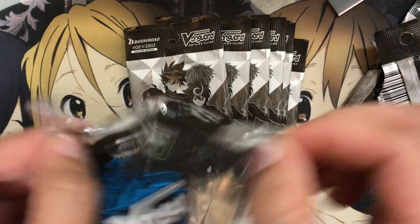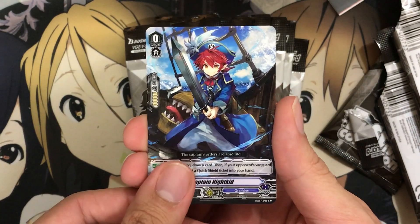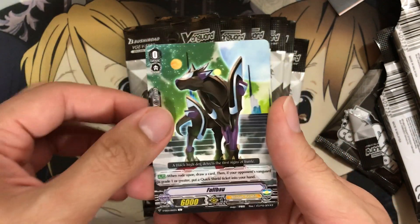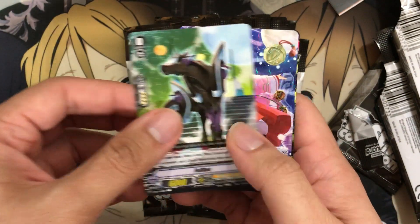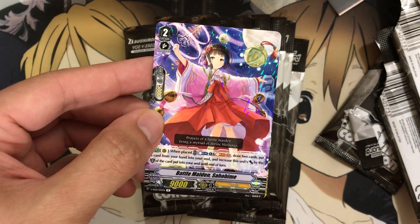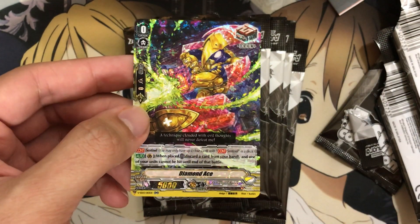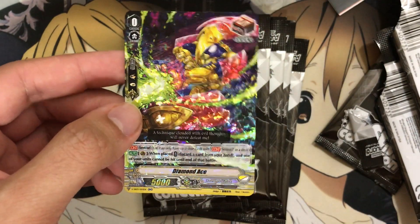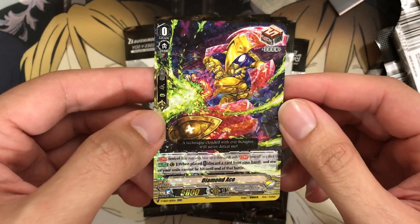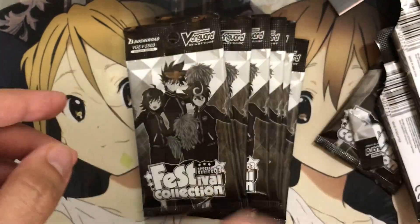Eight packs remaining — these packs do seem a lot tougher but I'm trying my best not to damage any of the cards. We have another double on starters — Captain Night Kid. But here's the one I wanted to see — the Full Bow starter for Shadow Paladins. That's the one going in my Shadow Paladin deck. Our reprint is Battle Maiden Sahohime — good generic support for Genesis. And we have Diamond Ace — this looks so much better than the double rare foiling of the original. There's a lot of empty space in the art and the foiling does it so much better.